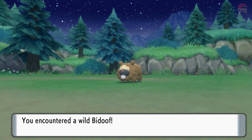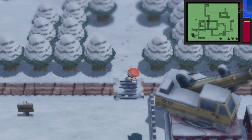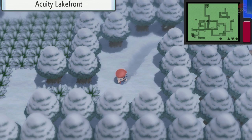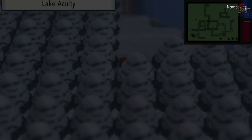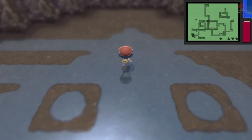For Uxie, go up to Acuity Lakefront near Snowpoint City. Follow the route down through the treeline to the lake, surf out to the middle of the lake. I already encountered it before recording this video, but I'll show you exactly where it spawns - right in the middle of the cave. Just go up and press A to interact with it, and that's it.